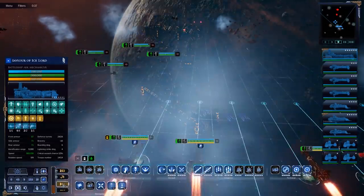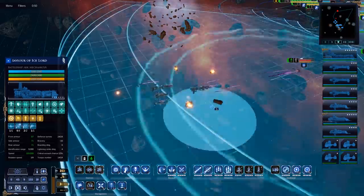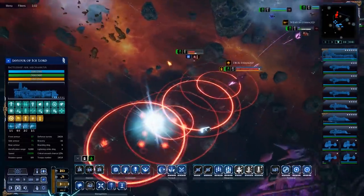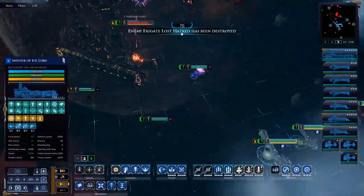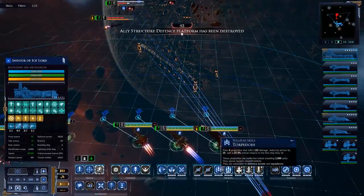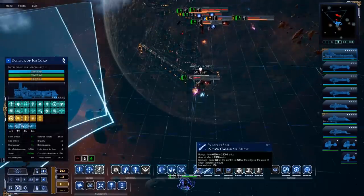Slow down. Here we go — here's Dark Eldar. And since it's Dark Eldar, this should deal with most of them. Hostile signature detected. Engaging drive. Novacanons are back online and armed — please start turning. Seriously, start turning.